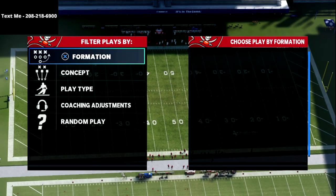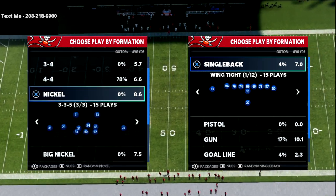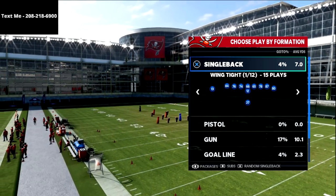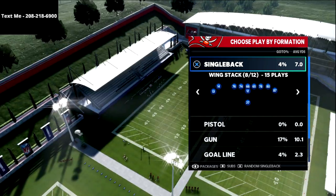In this video, I'm going to show you my favorite underneath spacing concept that can really mess with people whenever they're dropping a lot of people back in coverage against your single back wing flex or your single back wing stack formation out of the Tampa Bay playbook.